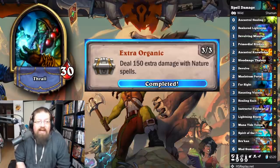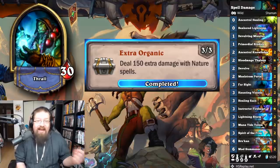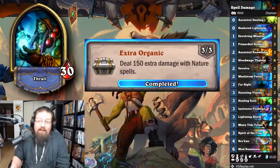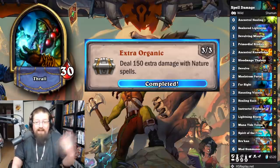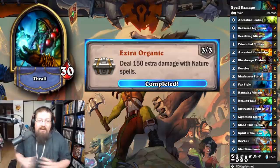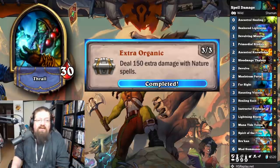'Extra Organic' — deal 150 extra damage with nature spells, highlighting a Spell Damage Shaman. Don't be baited into thinking Murgur Murgurgle will count — it doesn't, which is really annoying. Just get your spell damage stuff; it counts on your own minions too. You can play the mad summoner Imp card and nuke your own Imps. AOE is your best bet.